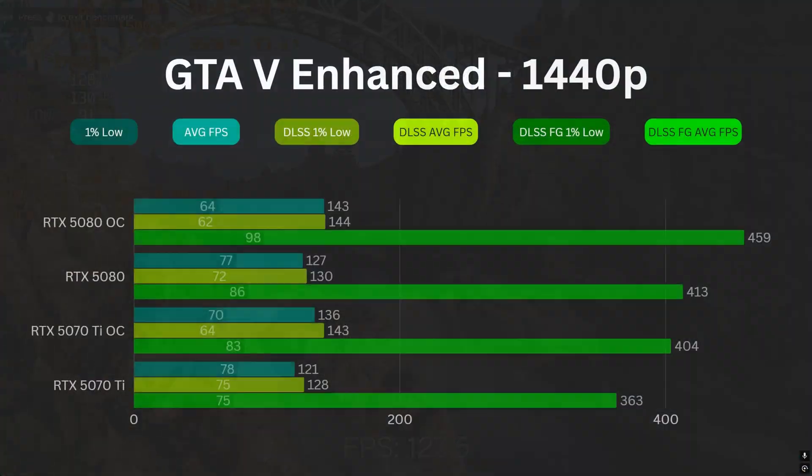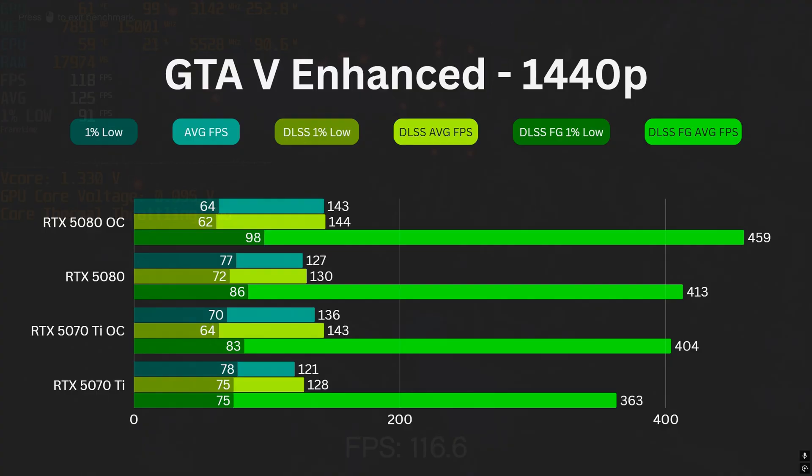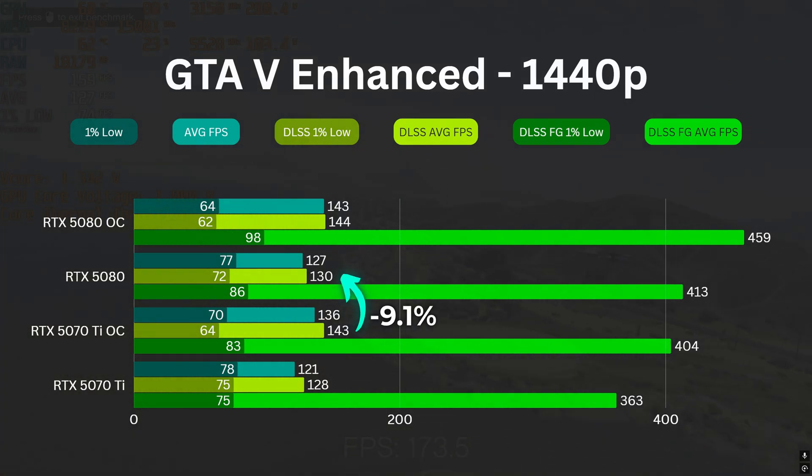In GTA 5 Enhanced, the results blew my mind because the 5070 Ti OC actually overtakes the stock 5080 by 6.6%, running at 136 FPS on average in native 1440p. After enabling DLSS quality, the difference is further widened to 9.1%. However, the stock 5080 is 2.2% ahead when 4x Frame Gen is enabled.